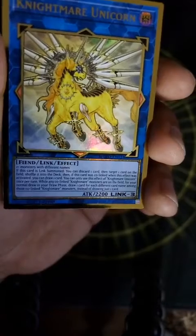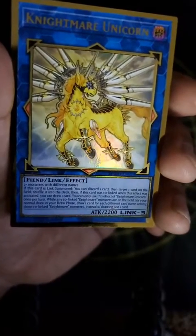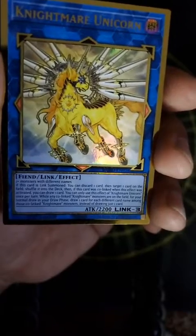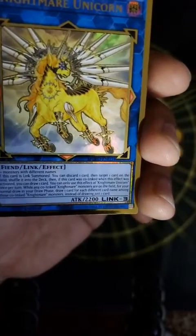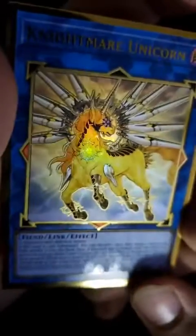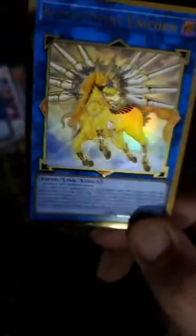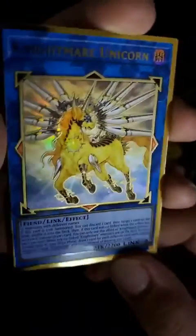Oh wait, is that the right one? That's a Nightmare Unicorn — wait, is this a different art? Are alt arts a thing in this set? Because that one's like six bucks but that's different art. Yeah, the price only says six bucks, but this is different art than the one on the computer. Interesting. We'll keep an eye on that.